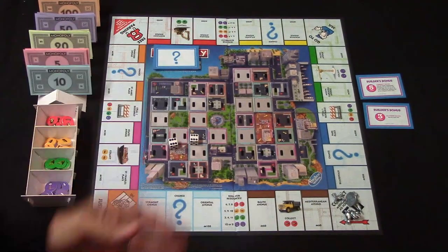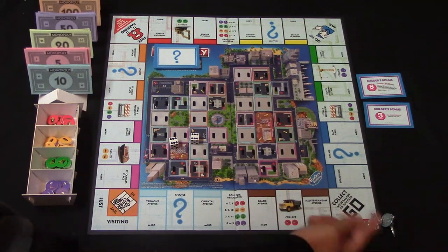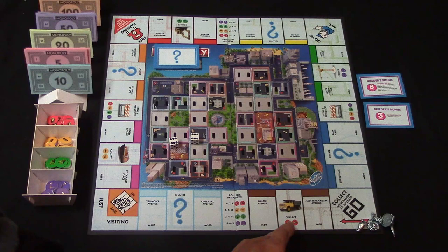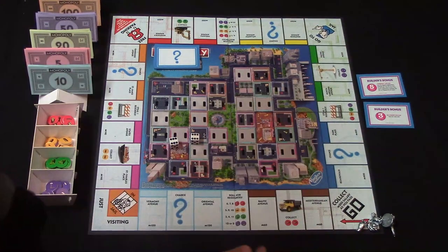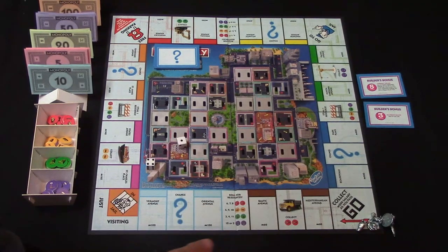Going over the spaces: of course you have the Go space — as you pass this you're going to collect $200 in salary. You've got your properties. You've got different spaces — if you land on them this is going to allow you to collect the resources that are listed. You have a space that says roll for resources: if you land on this you'll roll the die and whatever number you roll you will get that particular resource that is listed.